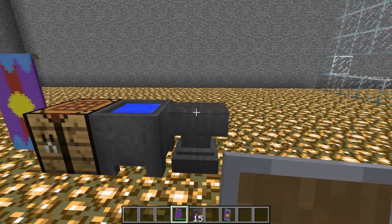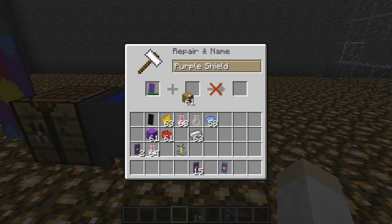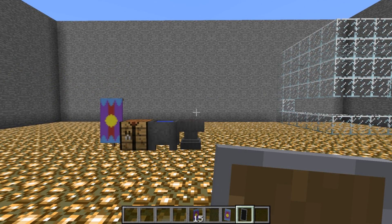You can also repair shields in an anvil. Simply place the shield in along with some wood planks, and your shield is now repaired. However, it does change colors, but I think that is a bug.